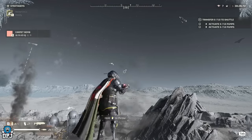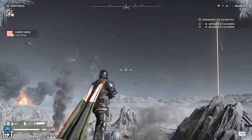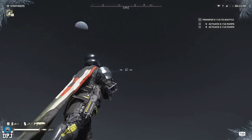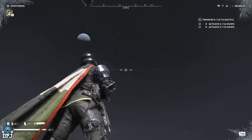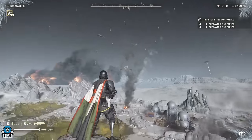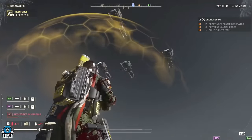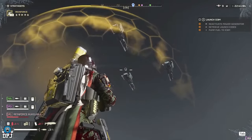Next up is the Carpet Bomb — an absolute monster of a stratagem and one of the first I saw leaked. It has three uses over a 450-second cooldown with a 60-meter range from left to right, blanketing the battlefield with bombs. I had to double-check that it wasn't already in the game, and it doesn't appear to be. I'd expect it to arrive pretty soon.